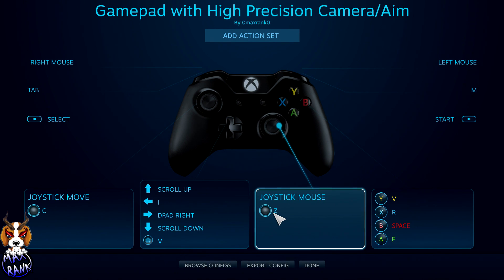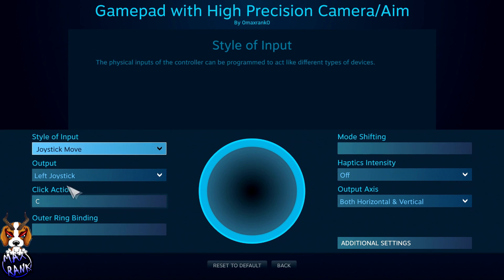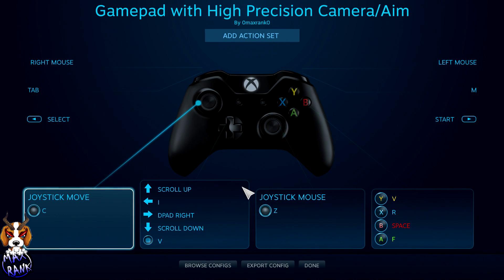Moving on to the other stick, I've got that bound to the letter C — set it up in exactly the same way, hit C, and it will bind that stick click to C. On the keyboard, C is crouch. So now we've got crouch and prone both assigned to the analog stick clicks.